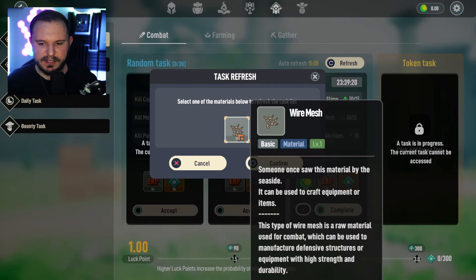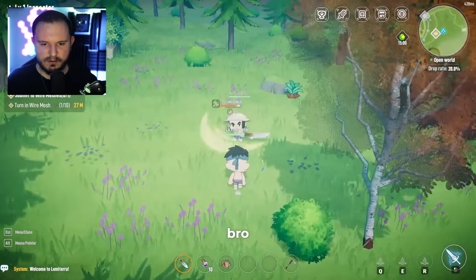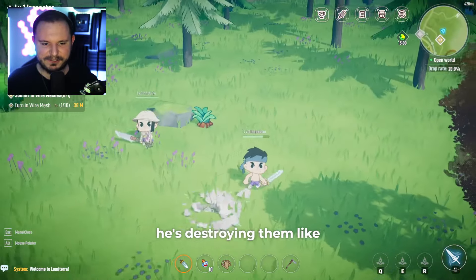I need to use this wire mesh that I have in order to refresh, but I can't because I have this ongoing task. That guy is level three and he's destroying them like that.